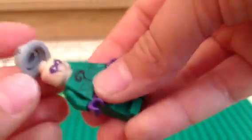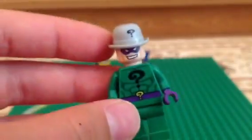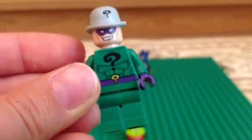He's got a crowbar — nothing special about the crowbar. The special part is that I made a custom cape. The base figure is the regular Riddler from the LEGO Batman Dynamic Duo set, and I just made a kind of cape and stuck it on him. Let me show you — there we go, Mr. Question Mark with the cape. I think it's good!